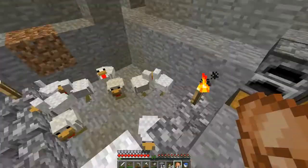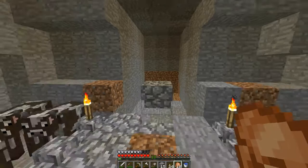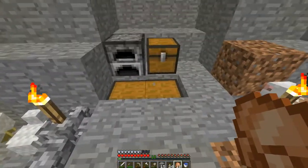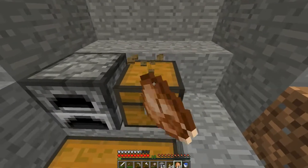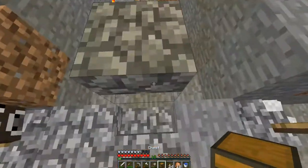I find chickens really annoying — they are just so annoying to deal with. They clutter your inventory and I don't like them. So I designed a chicken farm that is going to go right here. I am going to actually use this chest — I am going to put the chest for the chicken farm right there.